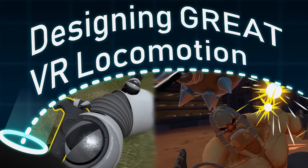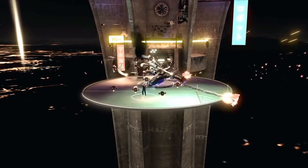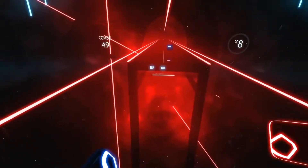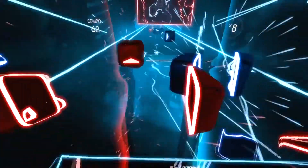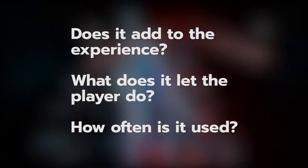But before we talk about those, there's a simpler and easier solution to consider. If the overabundance of wave shooters has shown us anything, it's that stationary experiences can be fun. Beat Saber is a fantastic take on building a rhythm game for VR and it's completely reliant on one-to-one motion tracking. Objects fly towards you so you don't need to traverse the world, and a lot of the fun comes from moving your body based on the oncoming objects, meaning locomotion might even detract from what the game has going on. So ask yourself how crucial locomotion is to your game, what utility does it provide, how often is it used? If there isn't a strong need for it, you may want to cut the feature entirely.